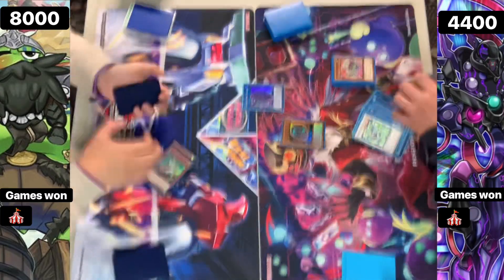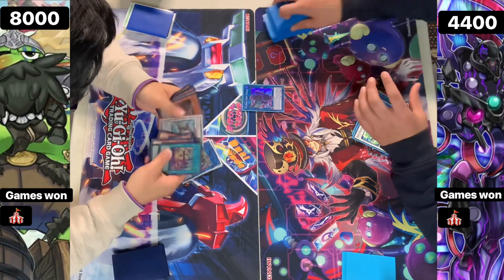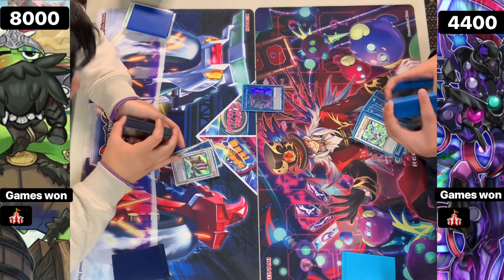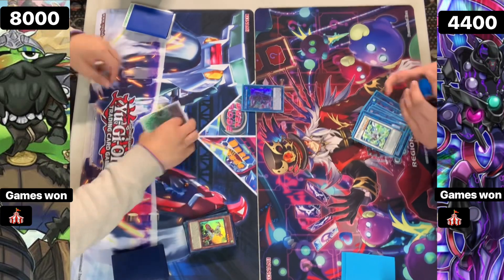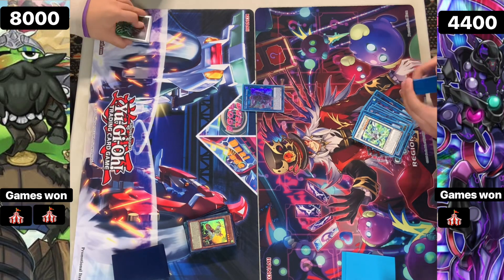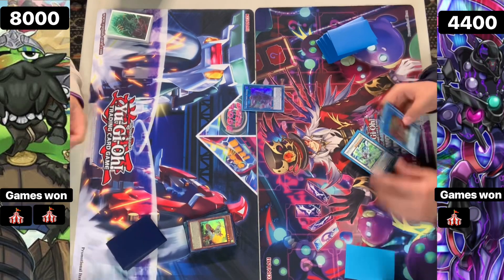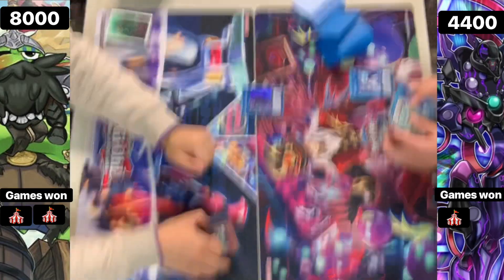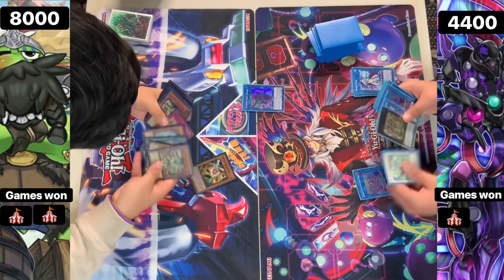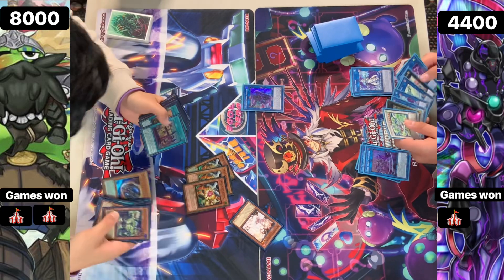Time gets called. The Ad Ignister player is lower in life, so we're going to be seeing Plunder Patrol take the match. I don't even know what would have happened if we still had time - Ignister was quite in the lead there. They didn't have much room to go into an Access Code, but they would have been able to slowly punch for game. The Plunder Patrol player essentially had their boat floating in the ocean there. But I hope you guys enjoyed the video - don't forget to like, comment, subscribe. Stay safe, peace.